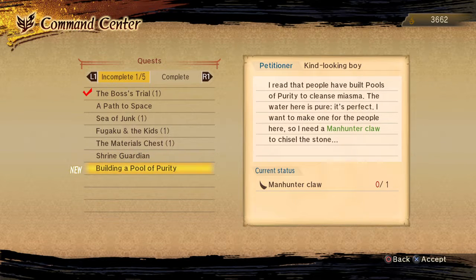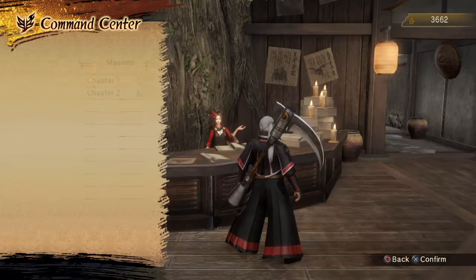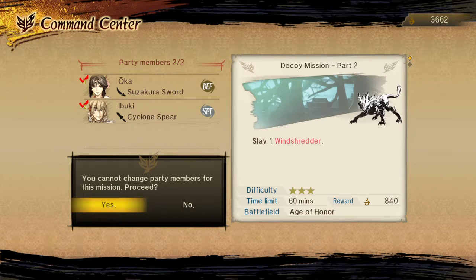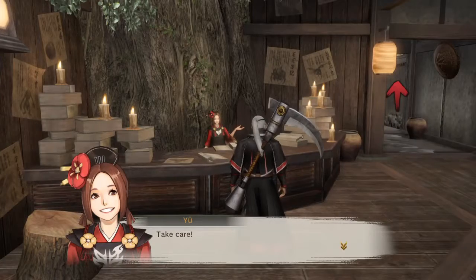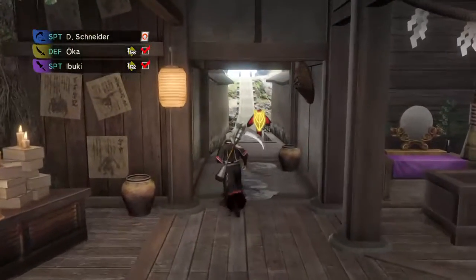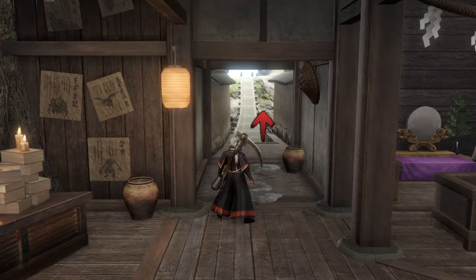We can work on constructing the Pool of Purity now by collecting monster drops. Time between incursions will increase if you let an incursion alert expire. So it'll stop annoying me every second when I'm just trying to fish? Yeah. Sweet.